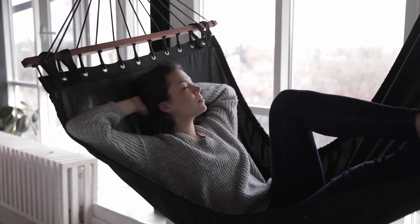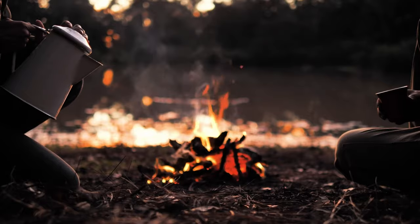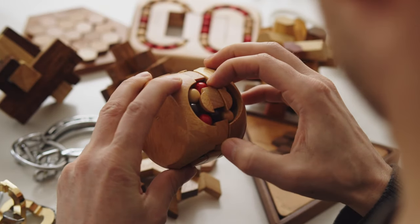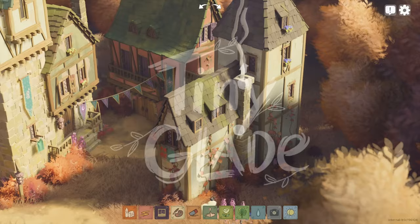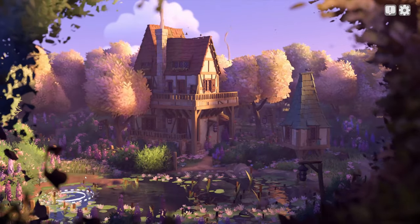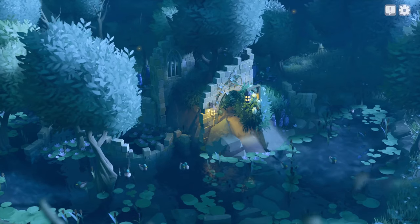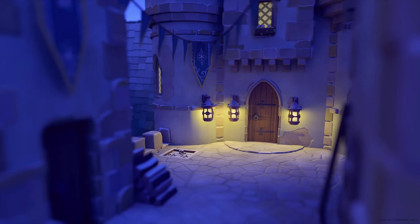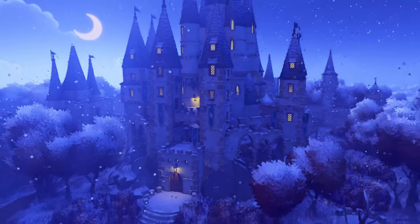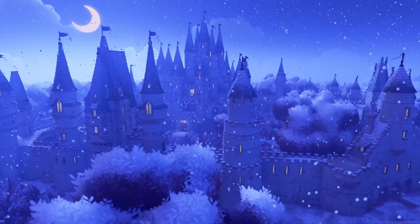Sometimes you just need a space where you can let your mind wander, somewhere that's about slowing down and getting lost in the little details. Today we're stepping into Tiny Glade, a game where there's no right way to play, or no wrong way either. It's just you, a few clicks, a few drags here and there, and whatever you feel like creating. Let's see what kind of peaceful world we can put together — no pressure, no rush.